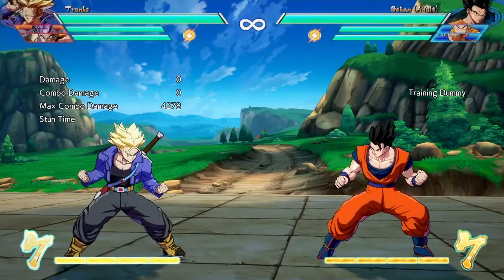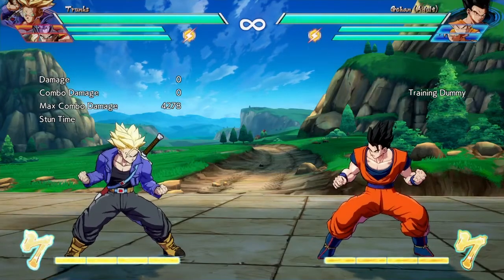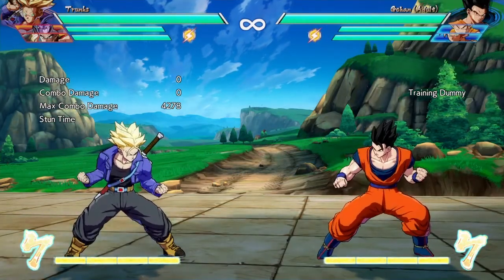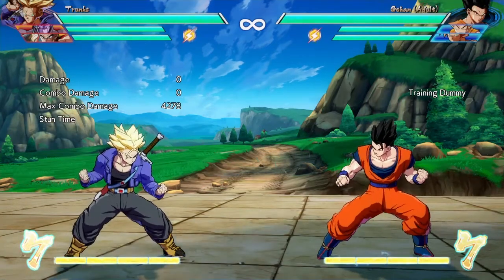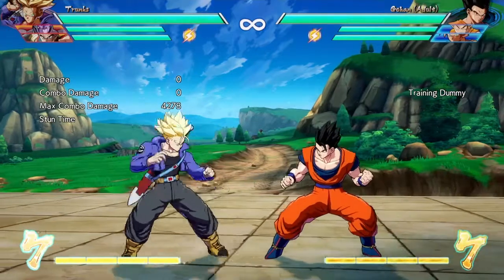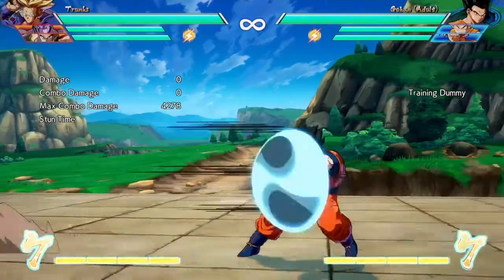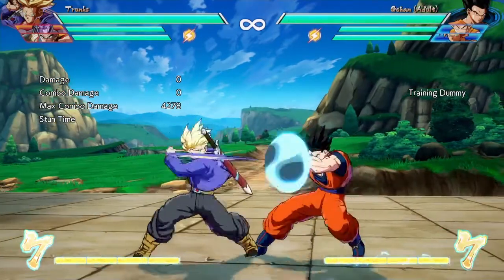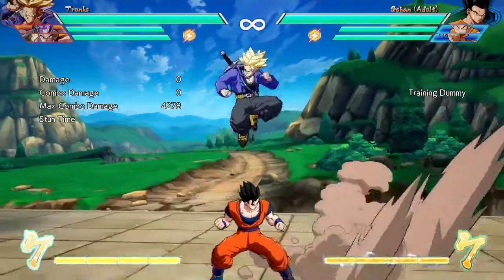What is happening guys, welcome back with some more Dragon Ball FighterZ action. Today we will be playing some casual online matches, but before we get to the online matches I want to leave you guys with a small tip with Trunks. Trunks has a three-hit standing light attack combo, but if your opponent blocks it, it crosses up.